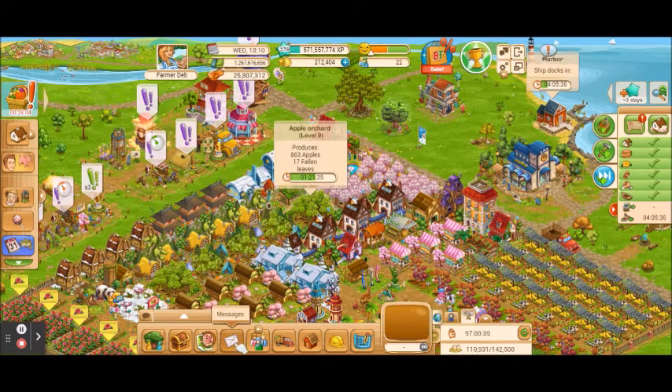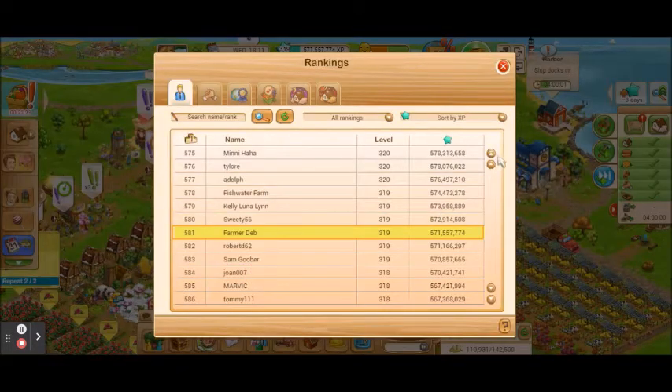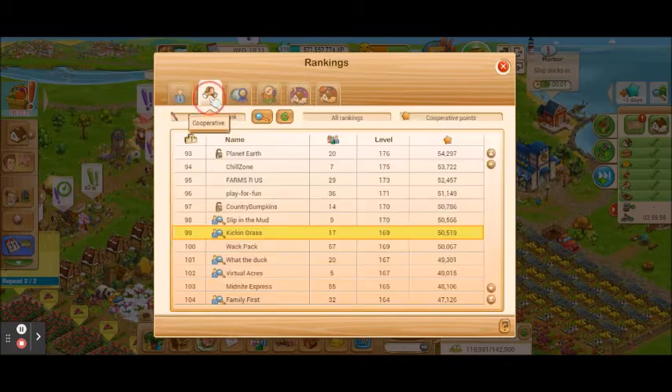If you are a member of a co-op, this is where you can send messages to your members. You can also send messages to other people in the game even if you're not in a co-op. The multiplayer feature button is mainly for players in a co-op — it gives you information about the cooperative you're in, shows all the members and co-op information. You can also click up here to see the rankings of all the players in the game, and you can see all of the co-ops that are in the game.